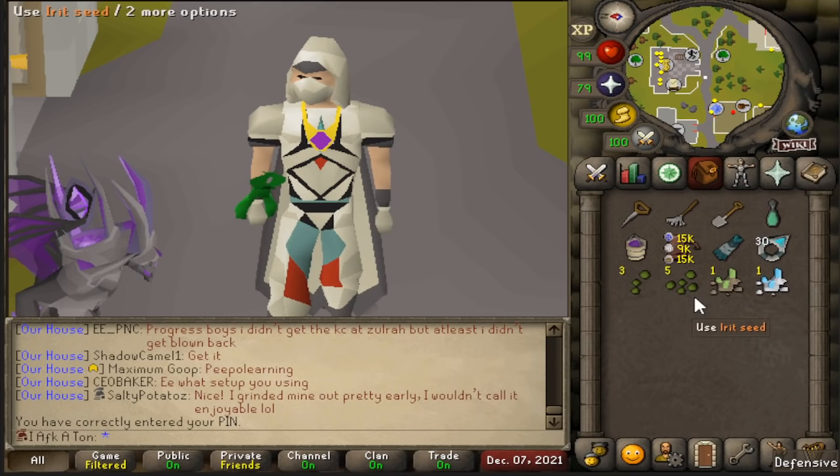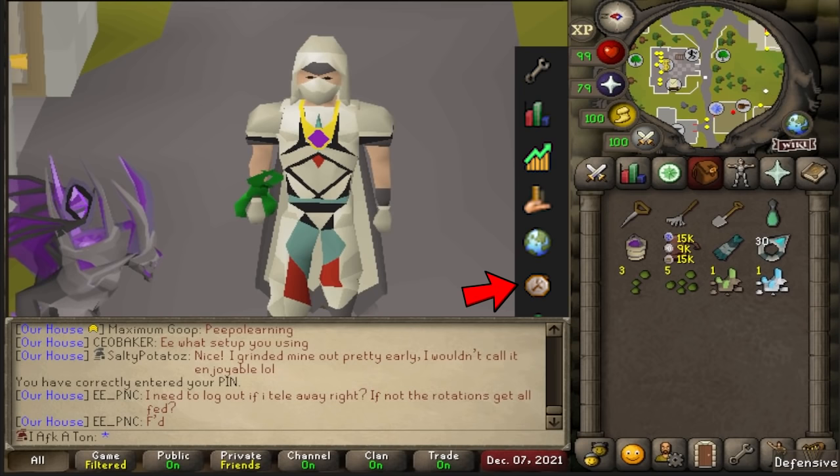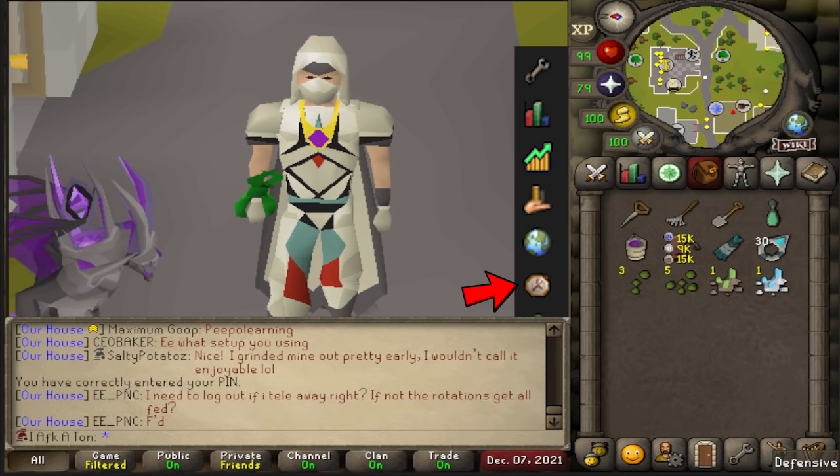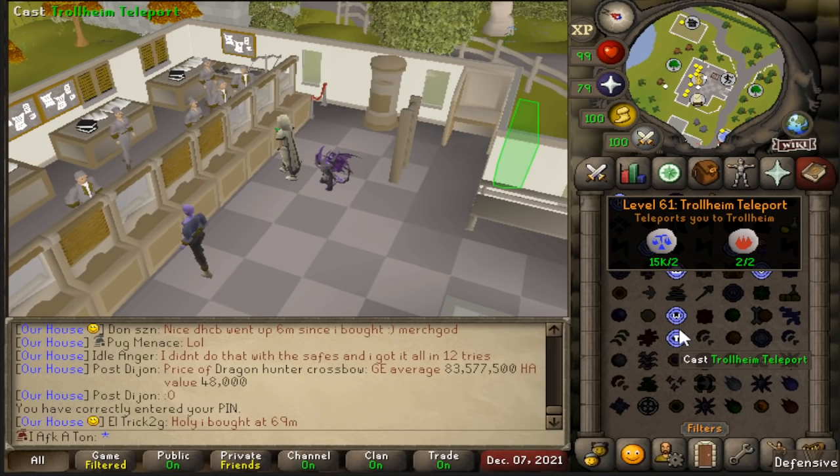A couple of notes before we start: as an Iron Man I have two different seeds because I want to use ranars and snapdragons on the disease-free patches while using other seeds elsewhere. On a main account you wouldn't have the same concern. Also, on the sidebar of your RuneLite client there's a time tracking feature where you can check when your herbs are actually done growing — a very useful tool. With that said, let's get rolling.